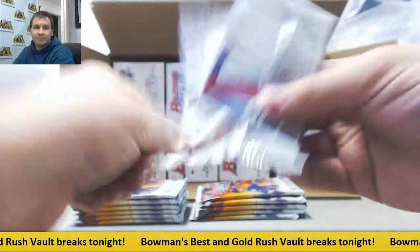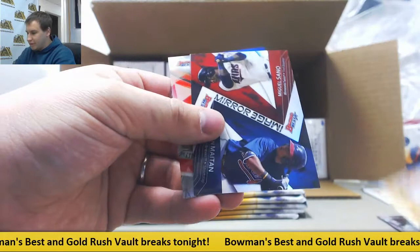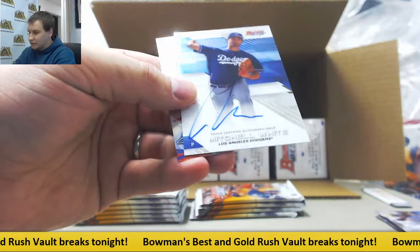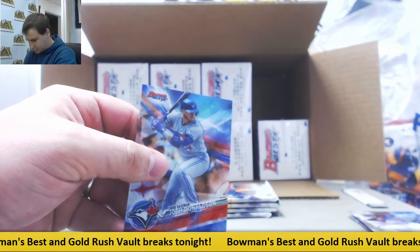Alright, let's see who we got. Insert Jim Tomey, mirror image — like I said, all the mirror images will be grouped together and randomized to one team at the end. We've got our first autograph for the Dodgers: Mitchell White, base autograph.